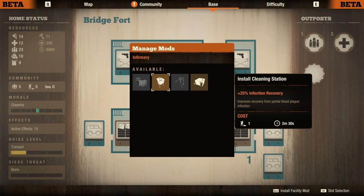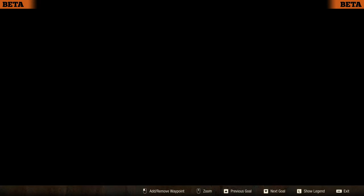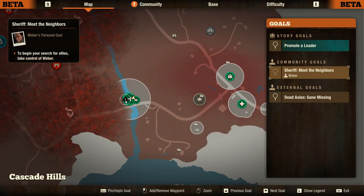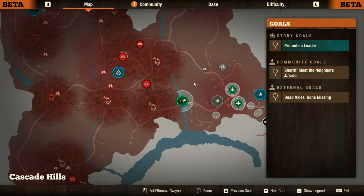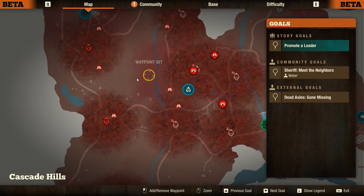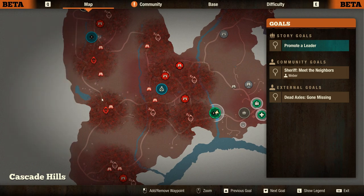We'll install something in our infirmary — 25 percent infection recovery versus 50 percent. It does make a difference, but this requires power and we don't have power right now. So we'll install the cleaning station instead. That axle's gone missing. I don't know where these guys are — these are the local talents guys and these guys are the newcomers. These guys have a missing person — yeah, this was the road trip that we did before. Oh, this thing got awakened — I didn't quite remember that. Both of these are awake now, so they're going to send out infections and hordes and so on.